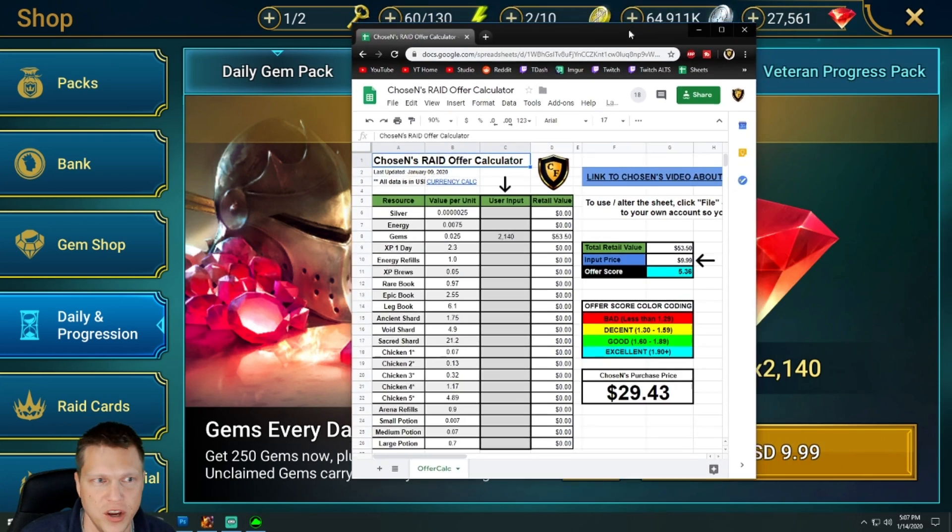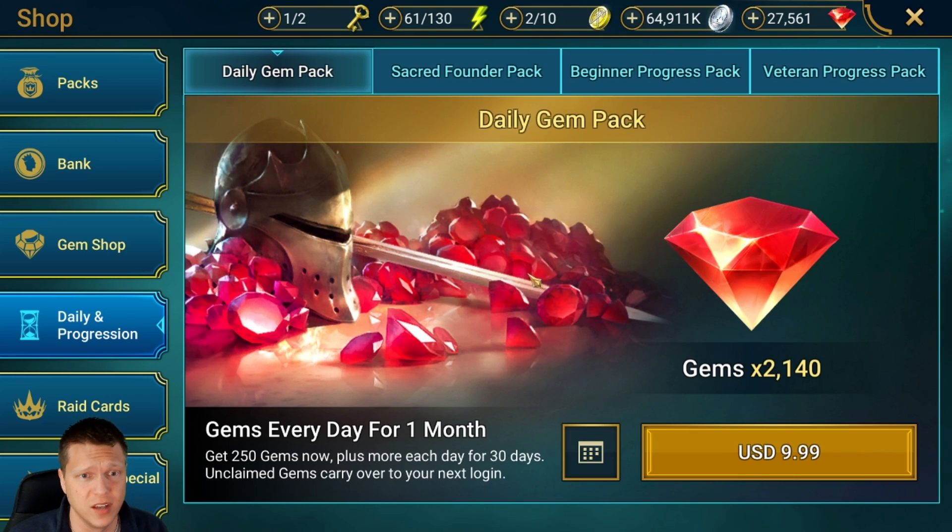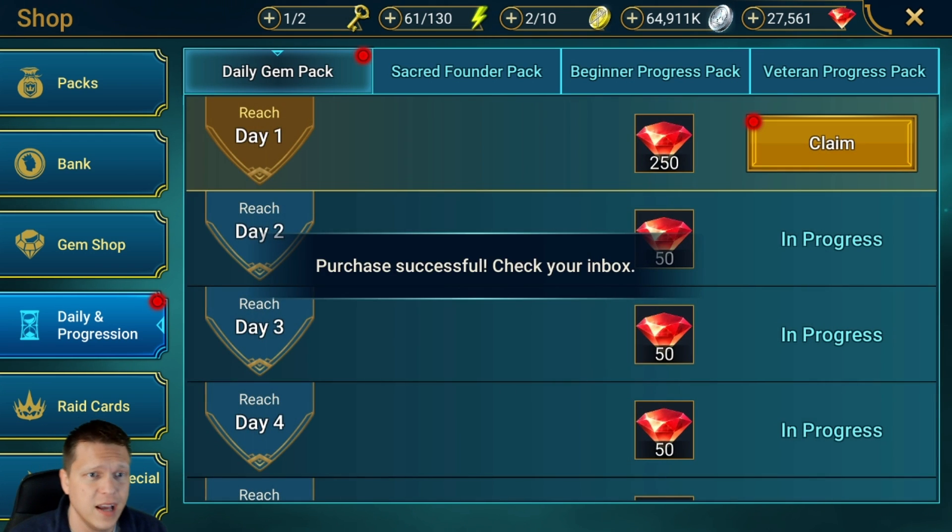Let me pull up the calculator here — 2,140 gems comes out to a 5.36 on the offer score, being worth about $29 in gems. But it's worth noting you don't get them instantly, so we do have to deduct a little bit of value — it's probably worth about $20 given the fact that you have to wait. With it being $10, it is an amazing offer and probably 10 of the best dollars you're ever going to spend, so I will be scooping this up right now.